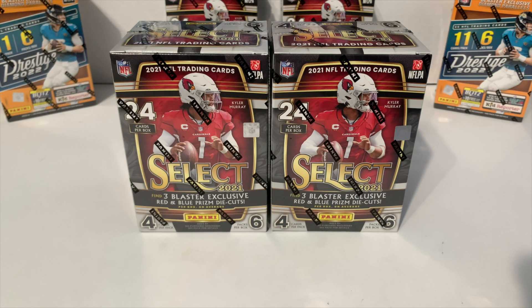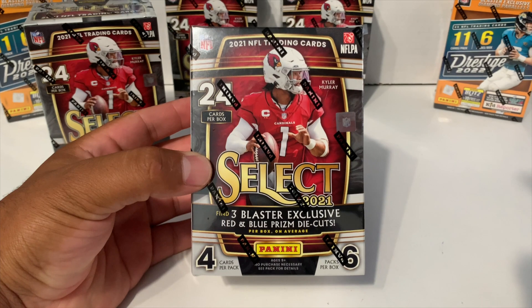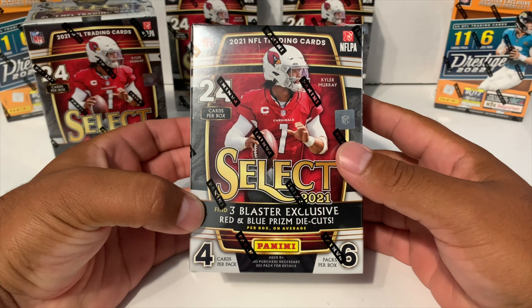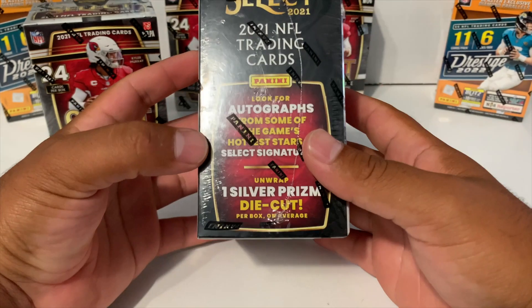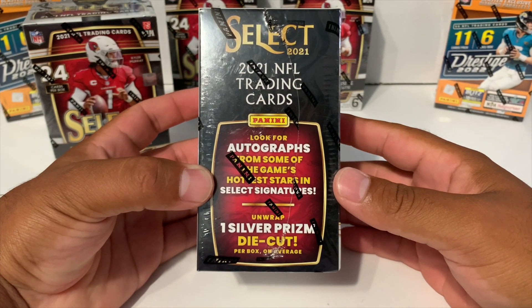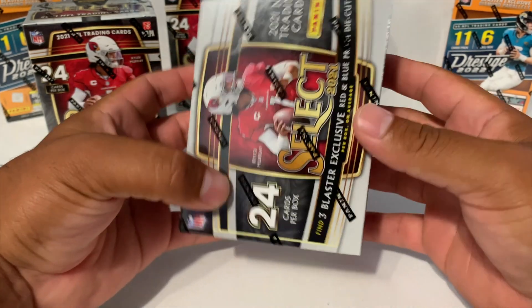What's going on guys, welcome back to another brand new video. Today we got NFL 2021 Select. For those of you guys that are new, please consider subscribing and tap the notification bell. We're going to be opening up two blaster boxes — these are the ones from Walmart, $34.99 each. We're looking for three blaster-exclusive red and blue prism die cuts on average, and you can actually pull autographs. We're also looking for at least one silver prism die cut — Kyler Murray is on the box.